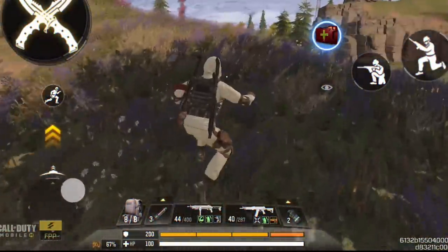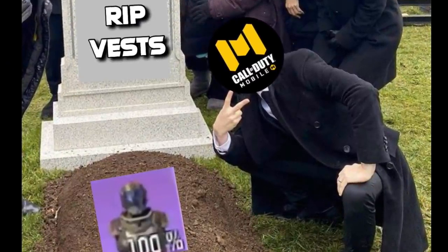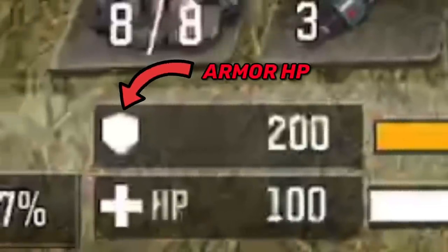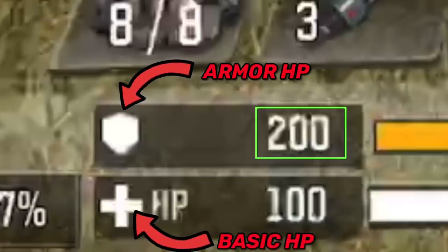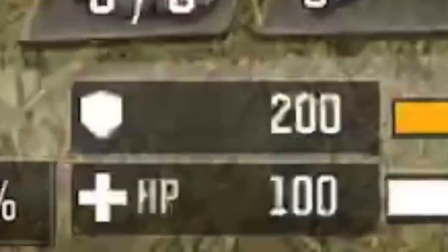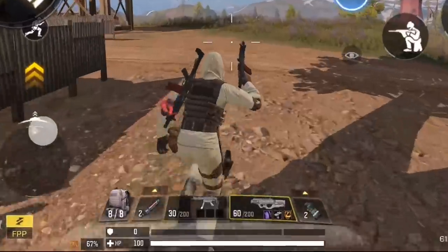Let's start with the biggest change: the new health system. First, they removed the vest — you can't find it on the ground anymore. Instead, it's been replaced with a second health bar. Now we have an armor health bar on top with a total of 200 HP, and underneath that a basic health bar with 100 HP, giving you a maximum of 300 HP when fully healed. Healing works differently for each bar.